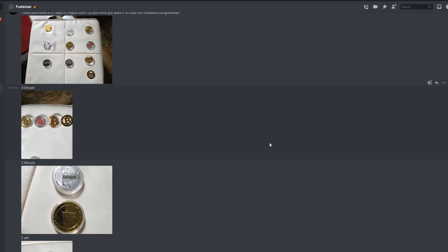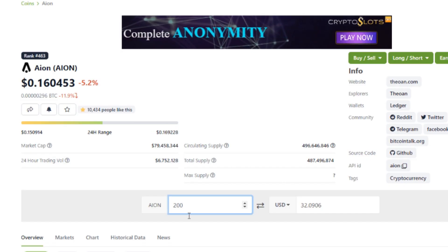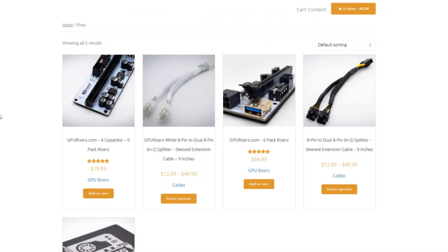Red Panda Mining's 1,000 Raptorium is about $10.47 USD, and Dream Crypto Mining's 2,000 Raptorium works out to $20.95 USD. Here is Fudweiser with those minted crypto coins — a 10-pack featuring Ethereum, Bitcoin, Litecoin, Monero, and all sorts of different coins in physical coin form. That prize goes to a lucky Canadian winner only. Aeonpool.tech is granting 200 Aeon, which works out to $32.09 USD.